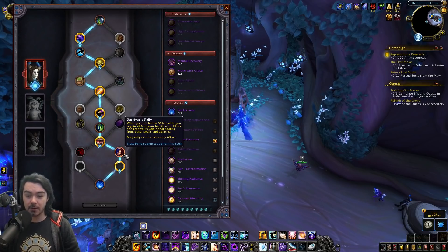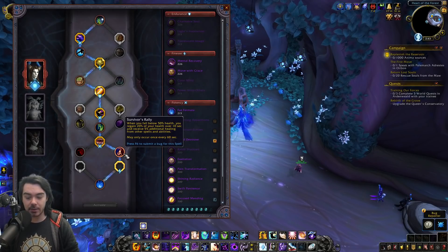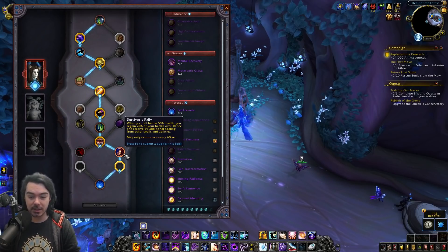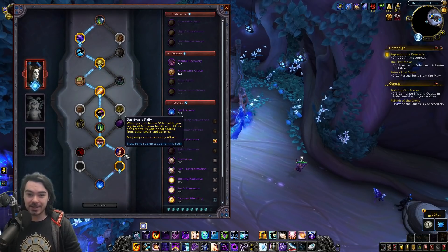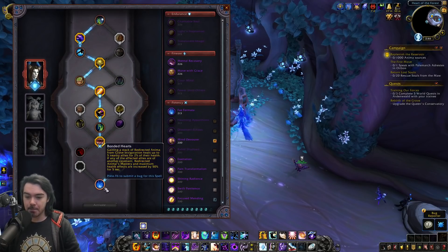That goes in an endurance slot. The other option, which I've selected, is Survivor's Rally: when you fall below 50% health you regain 20% of your health over 10 seconds and receive 5% additional healing from other spells, once every 60 seconds. This is a very powerful defensive conduit slot — reminiscent of Frenzied Regen for druids. Great for classes that heal themselves, like Shadow Priest healing with Devouring Plague.